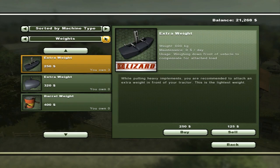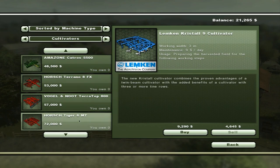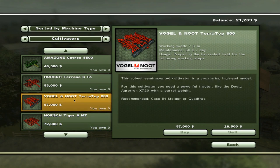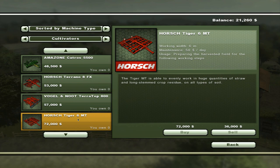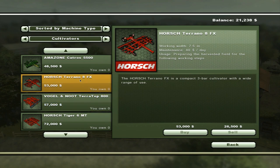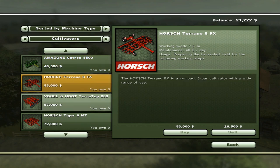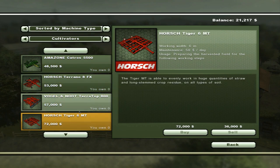Let's look at cultivators. We need a huge one - six meters, seven point eight meters. This robust semi-mounted cultivator is a convincing high-end model. For this cultivator you need a powerful tractor like a Deutz Agrotron with a barrel weight. Seven point five meters. Options at five point five, seven point five, seven point eight meters - six meters.